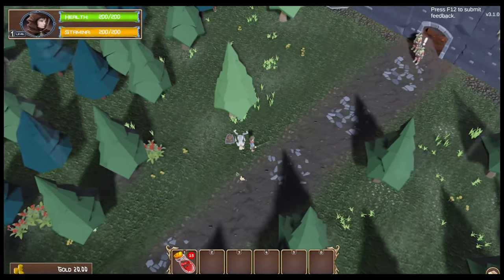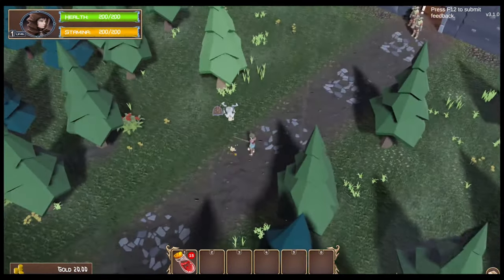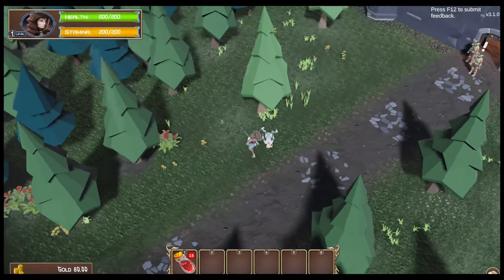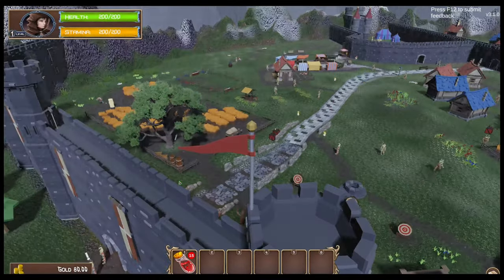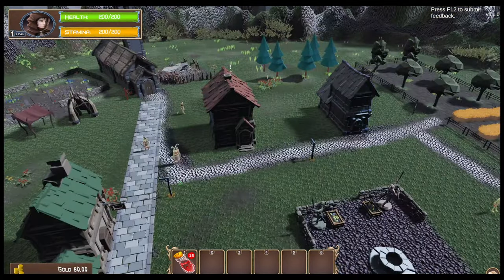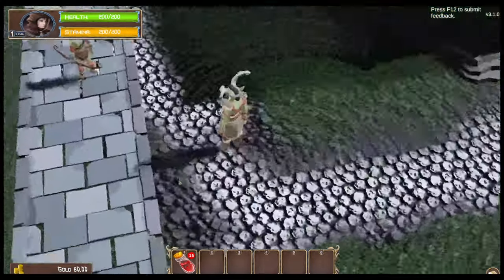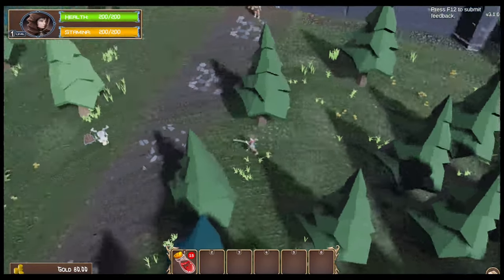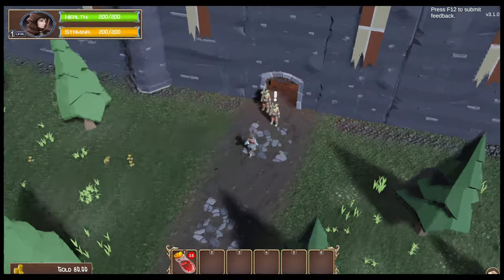I see an orc there, which would normally lead me to attack, but he has a question mark so maybe it's a quest. I think you definitely want to have some feedback as far as what you're picking up. Oh, I have a cutscene. I'm guessing that's just kind of showing me what's beyond the walls. I can talk to this orc here.